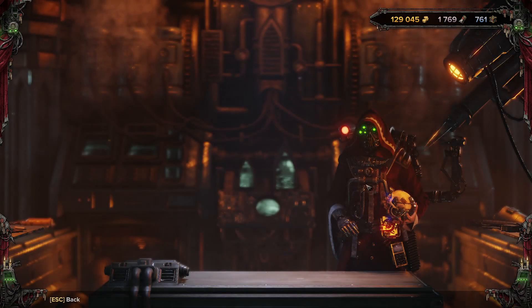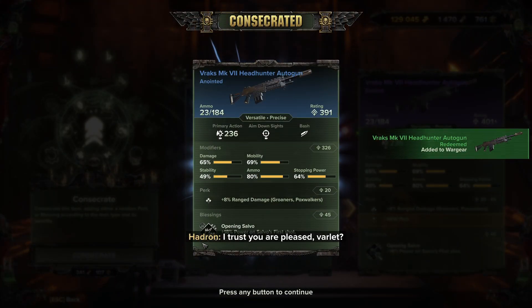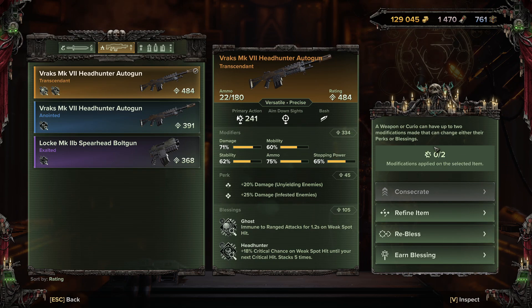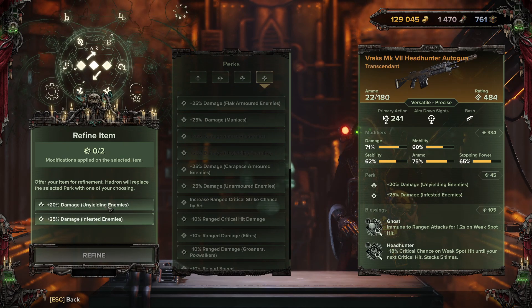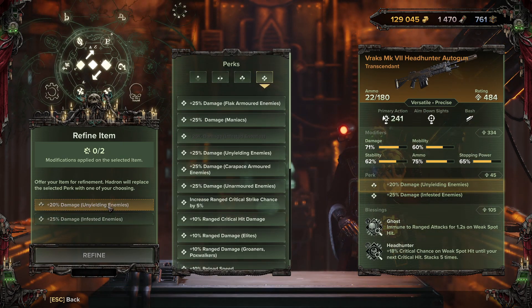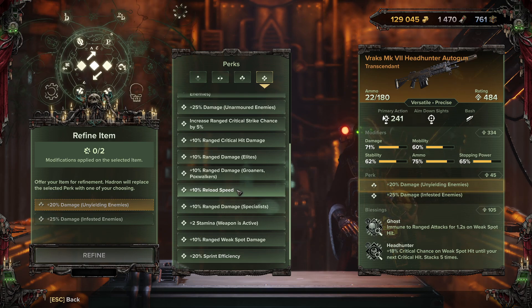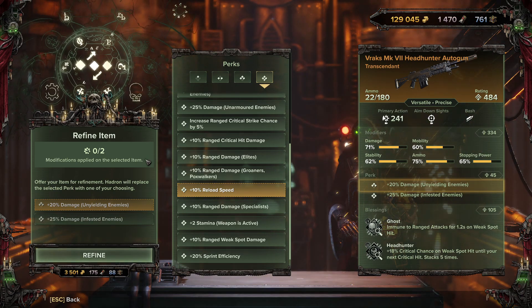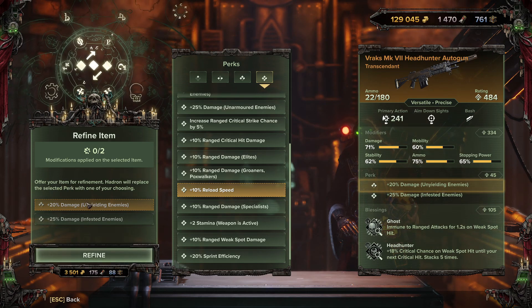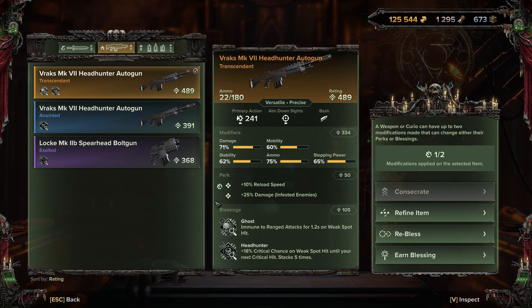I wanted to keep this second weapon to demonstrate: consecrate it twice to get a blessing - we got tier 3 Opening Salvo. Now with two modifications available, go into Refine Item to change perks. For example, I don't want '20% damage to unyielding enemies' - I want tier 4 10% reload speed instead. It costs 88 diamantine, 175 plasteel, and 3,500 auto dockets. After refining, it now shows 10% reload speed with a spanner icon indicating a modified perk.